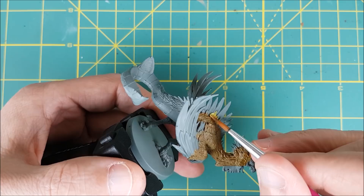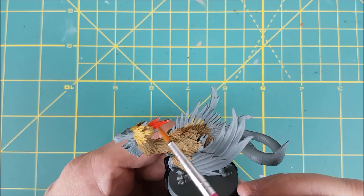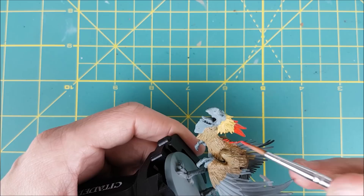My thinking behind this color scheme is based on the ancient myth of the Cockatrice that this model is based on. The Cockatrice was half dragon and half rooster and hence the bright colors. For the largest feathers on the head and spine I'm using my brightest pure red, Evil Sun Scarlet.